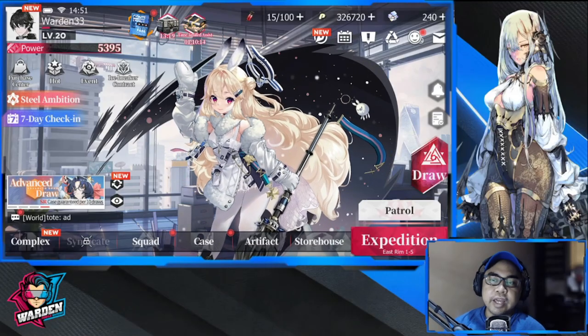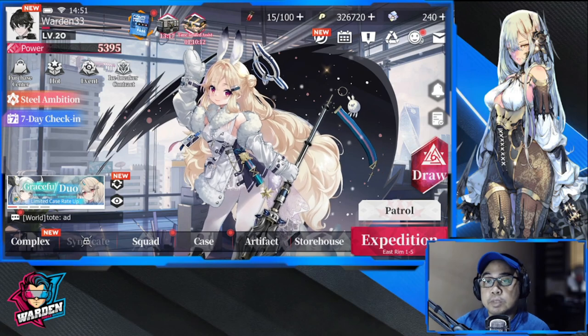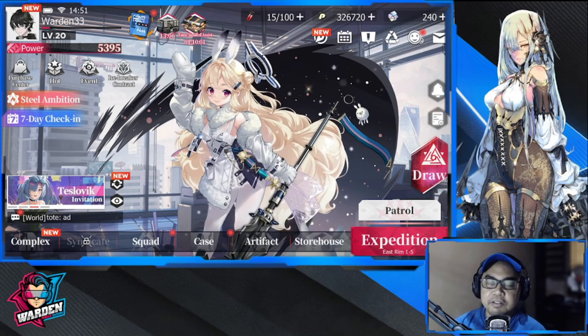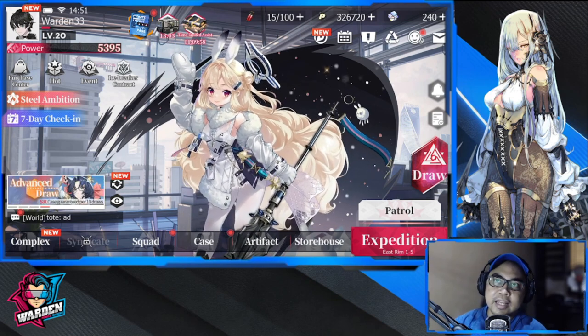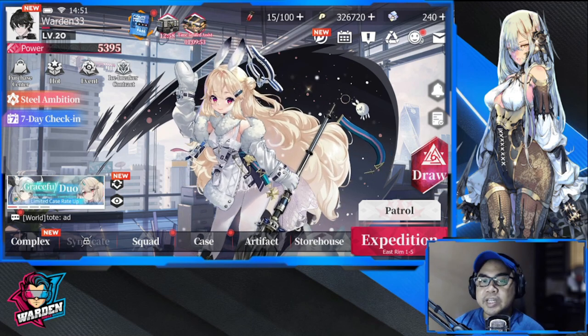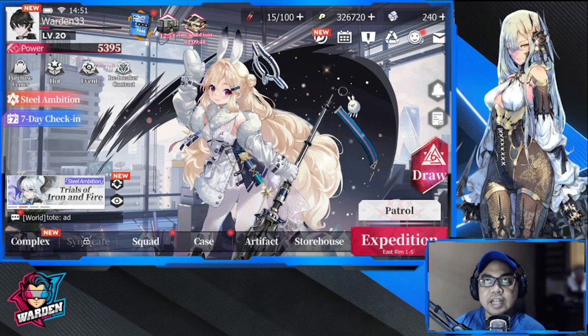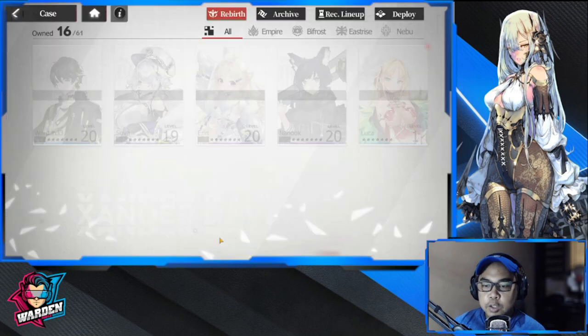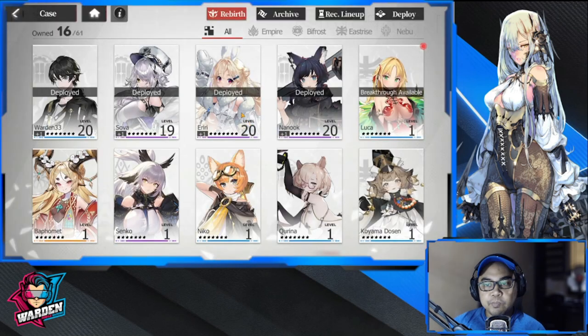Welcome to Echocalypse. We're going to be discussing who to reroll for — this includes SRs and SSRs. For SR I'm gonna have a selected few of three to four, and for your SSR I'm gonna have to caution you on who to select for the reroll, because you'll be getting a free one in the seven-day check-in and also an SSR selector on the 8th to 14th day check-in.